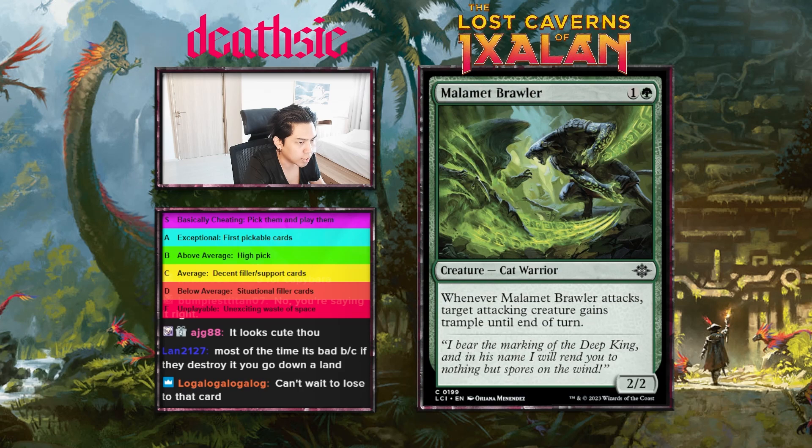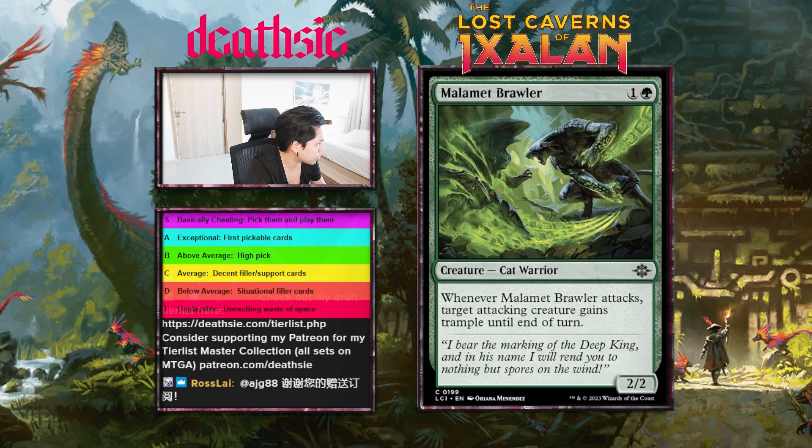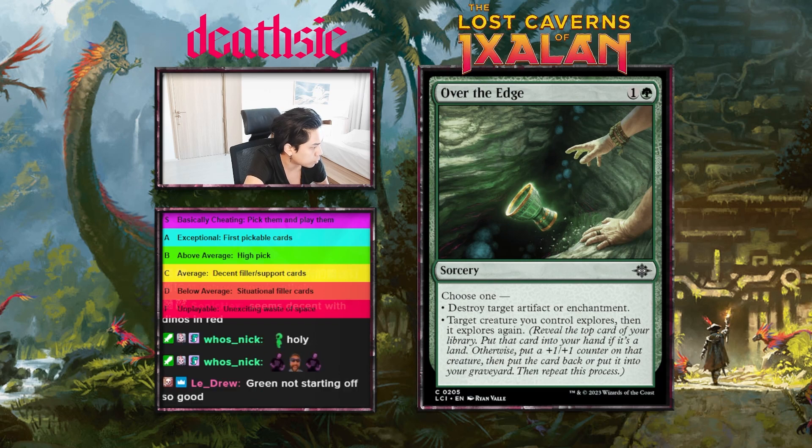Next card: Malamet Brawler, two mana 2/2 — whenever Malamet Brawler attacks, target attacking creature gains trample until end of turn. Not a really flexible card unless you care about cat warriors, and I haven't seen any incentives for cat warriors in other colors. It also has to attack itself and has no keywords — just a vanilla 2/2. Not good enough in this day and age. I'm gonna give this card a D-minus. Green is not starting off too hot.